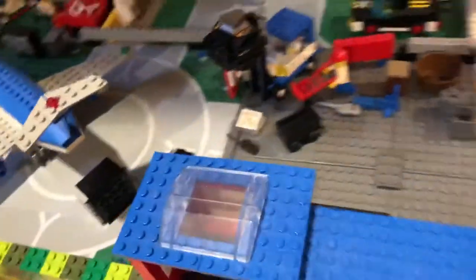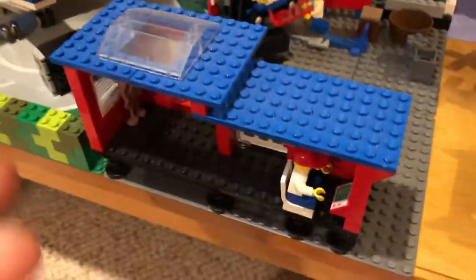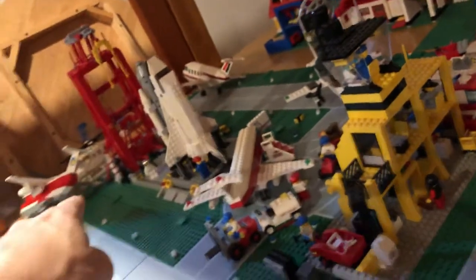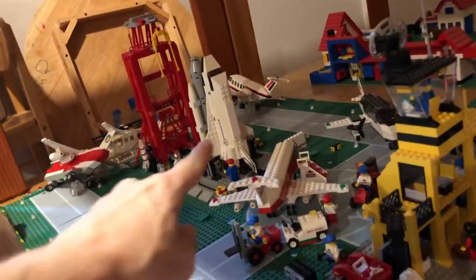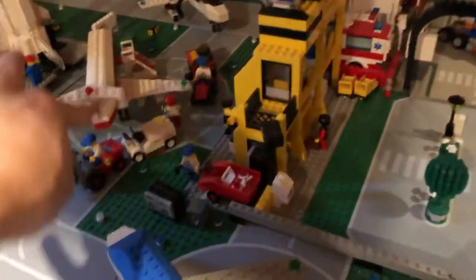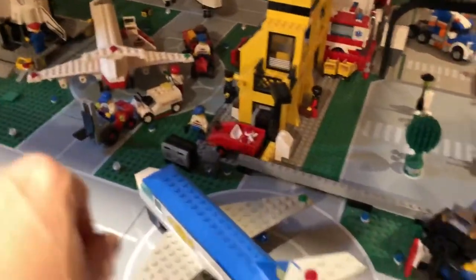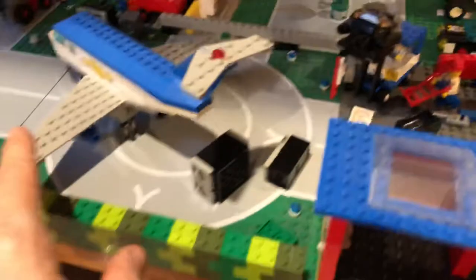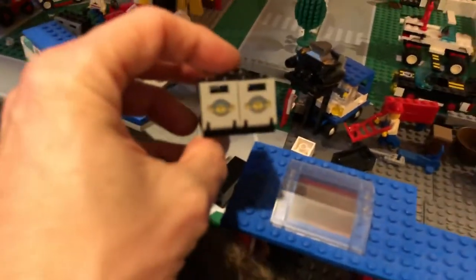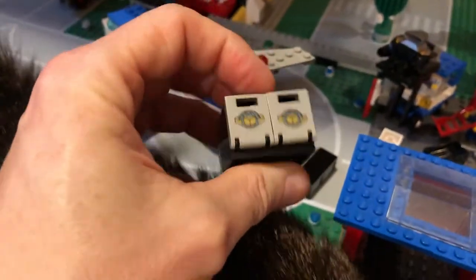Over here is the airport, which is a different configuration than in the last video, and there's some mayhem happening on the runways because I think the tables were moved and the planes got knocked over. We've got all kinds of vehicles to service the airplanes down here, and there's a cargo area with a cargo set. We made these containers — they're to match the insignia on the freighter, I don't know if you can see that.